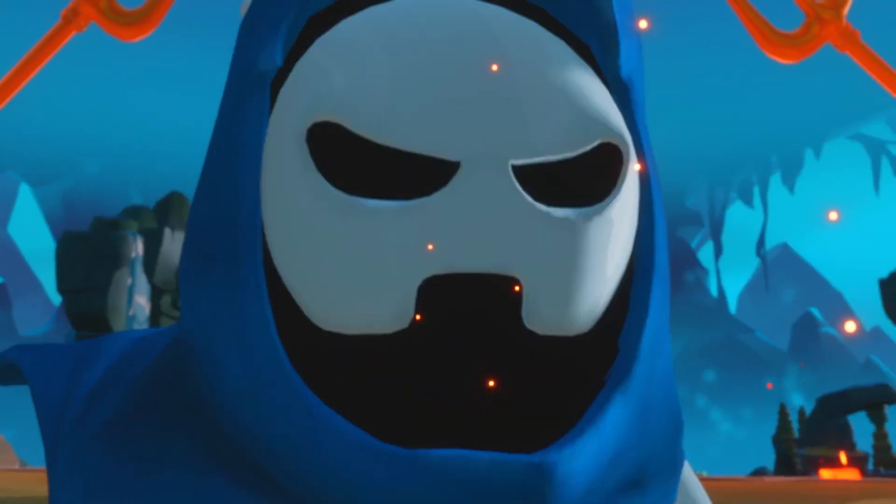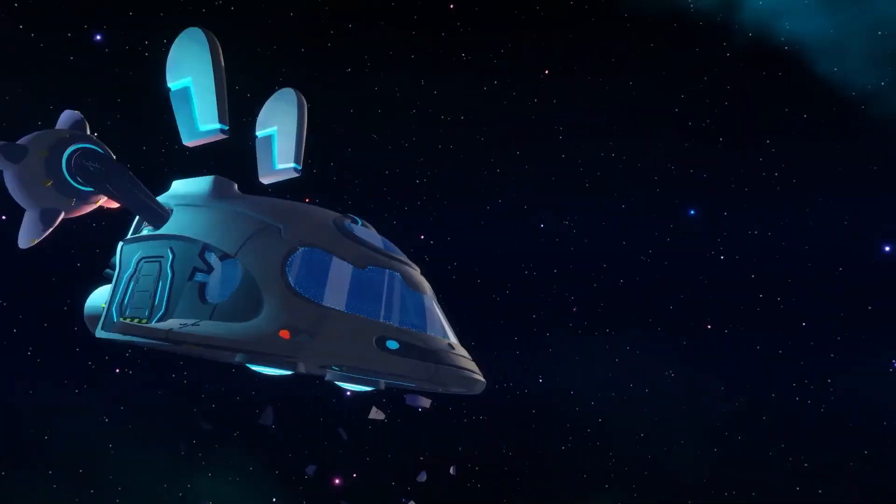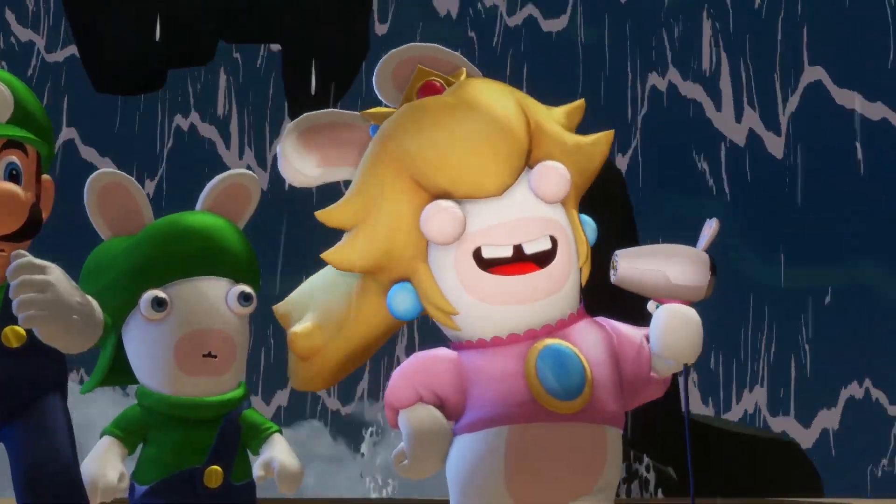In this planet-hopping adventure, Mario has a spaceship — and it has rabbit ears on it, because everything has to in this galaxy. It's the law!